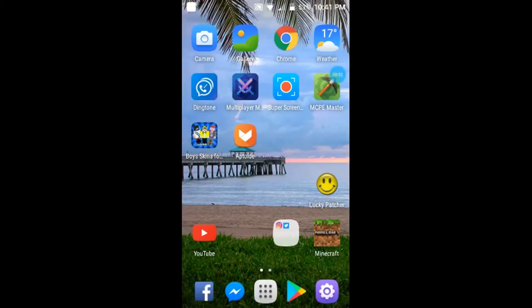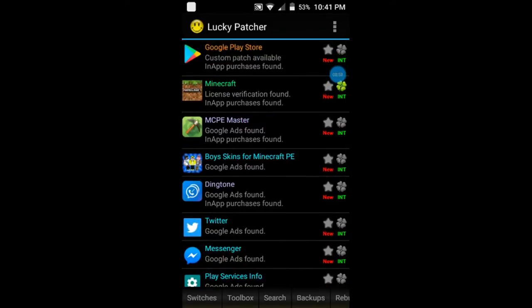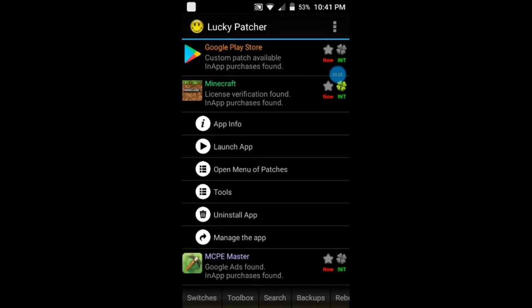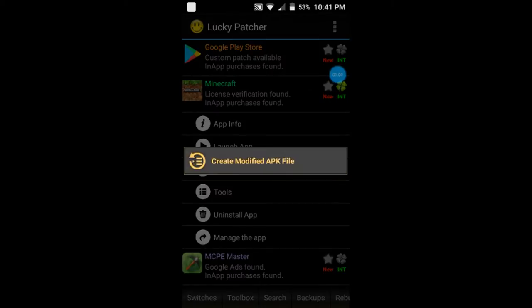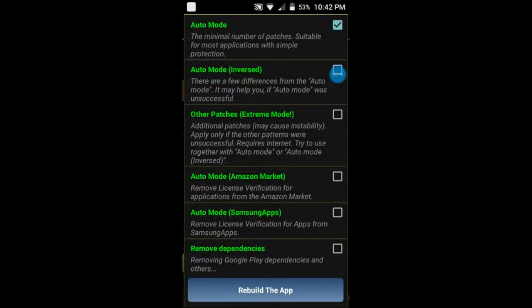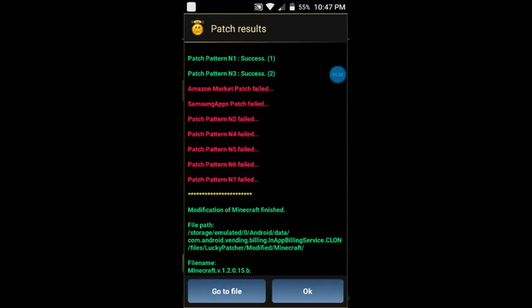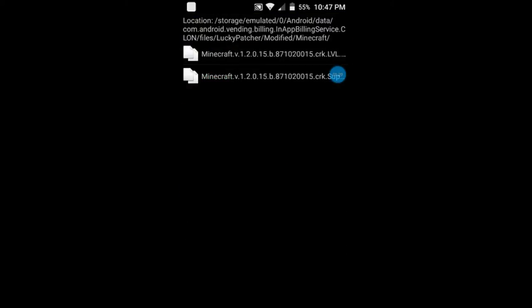If you guys are doing this, just click on the app picture. You guys are going to see something like this. Go to Minecraft, click on Minecraft, go to open images. The first one you guys see — click the last one at the bottom. You can scroll down. Then go to the title and you will see something like this — click on Start Install.